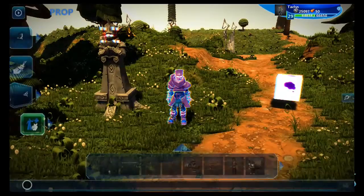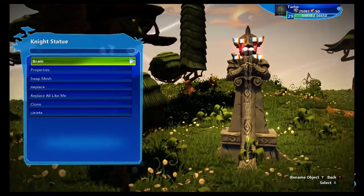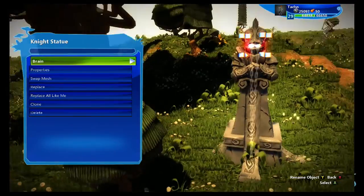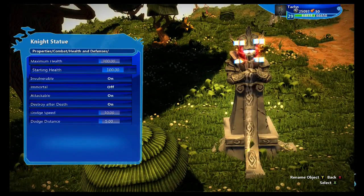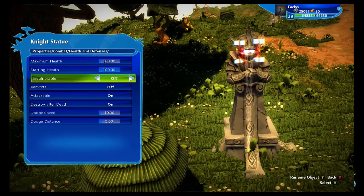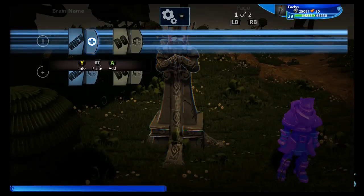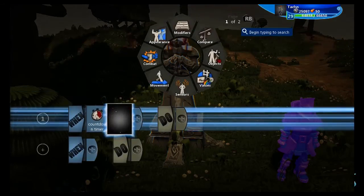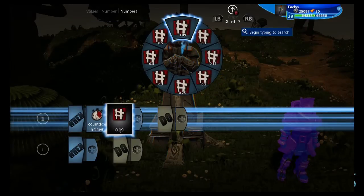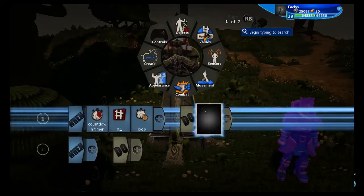I'm going to remove that line of code that made him regenerate. I'm going to grab this statue — it doesn't have to be a statue, but I have a freaky cool looking statue here. I'm going to go into its properties, go down to combat, go into health and defenses, turn invulnerable off. 100 health looks about right. Now going into its brain, we're going to move the regeneration into this guy. So every 0.1 seconds loop, we're going to heal.